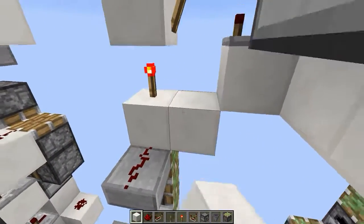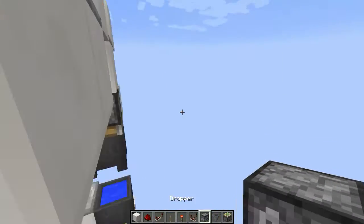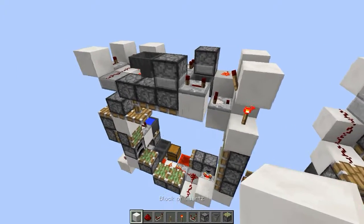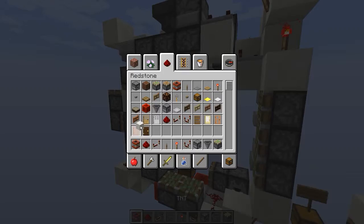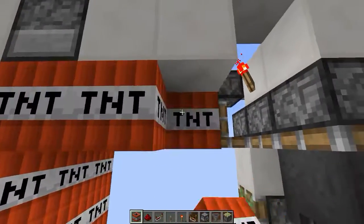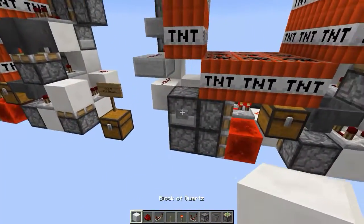Now you only want to take a four-tick delay repeater right here, into a block with redstone dust. And put another dropper-hopper combo right here, with a comparator going into there. This will give this double piston extender a second pulse. Now you can fill the frame with TNT and everything should be working, just like this.